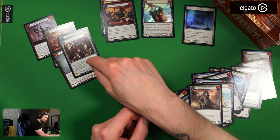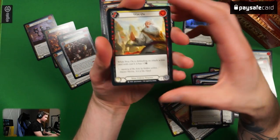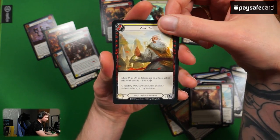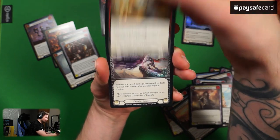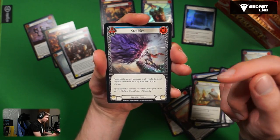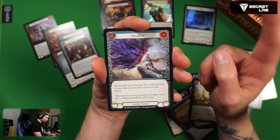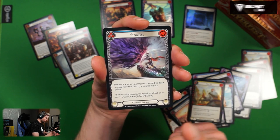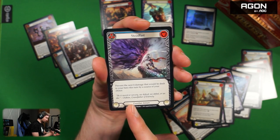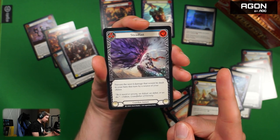Wax On — we already know this. This is the yellow version, has two defense printed and gets plus two. Steadfast Guardian instant — three cost, blue. Prevent the next four damage that would be dealt to a hero this turn by a source of your choice. So it blocks four damage from one source, you cannot split it, and it's an instant. That's fine.